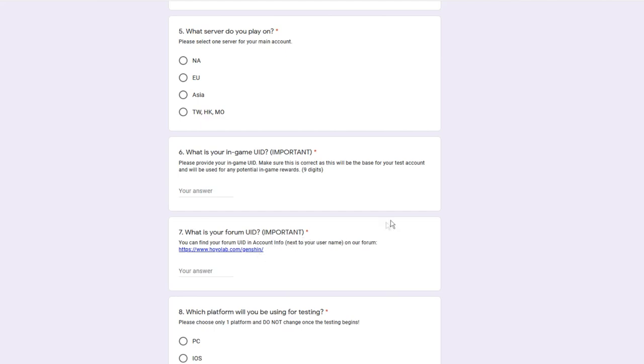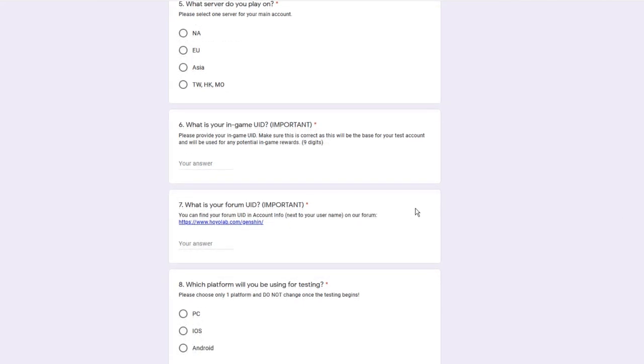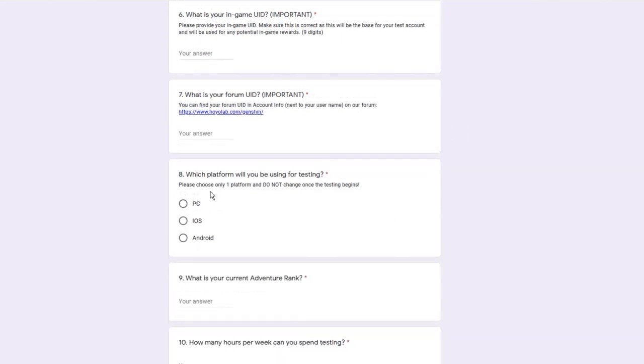What's your Forum UID? So you need to get a forum account. Don't worry if you don't want to make one — there's actually a big incentive: if you haven't made one already, you do get 100 Primogems when you sign up. And if you want 300 Primos, you can always sign up for the forum. Also make sure you don't change your account or your platform when you're doing it.